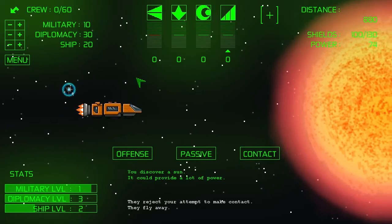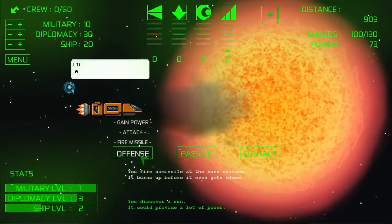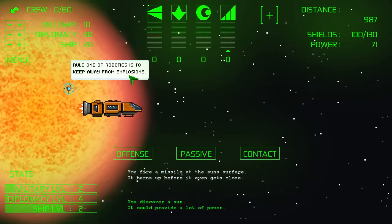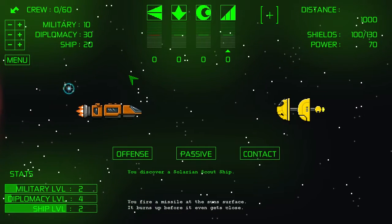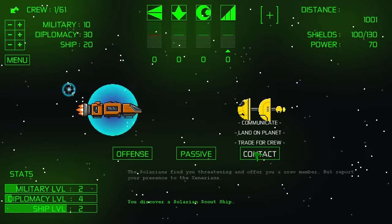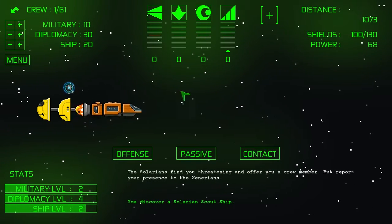You discover a sun — it can provide a lot of power. We're going to shoot a missile at it. It didn't do anything, and you might be damaged a bit. Rule one of robotics is to keep away from explosions. We have a Salarian scout ship — we'll try and communicate with them. They find us threatening and offer a crew member, but report our presence to the Zenerians.